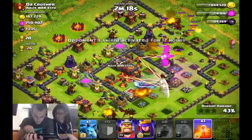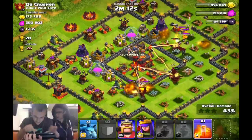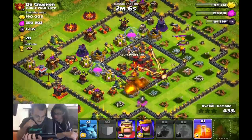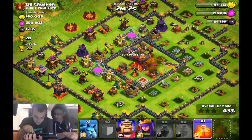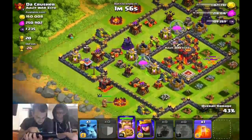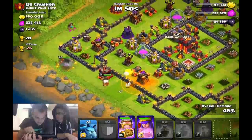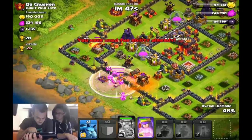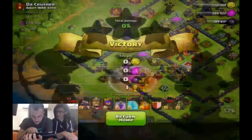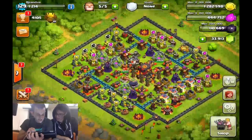Dragons didn't go as well as I thought though — none of them headed towards the town hall. The king kind of drew them away from where I wanted. But we're at 43% and I'm like okay, we'll take the cups. I always get nervous when I have a bunch of percent left because you never know what your king and queen are going to do — sometimes they get stuck on walls. I go ahead and drop my king; there are like 7 buildings over here. As long as my king doesn't derp — we're at 49% and Queen walks around and finishes it by taking out that mortar.